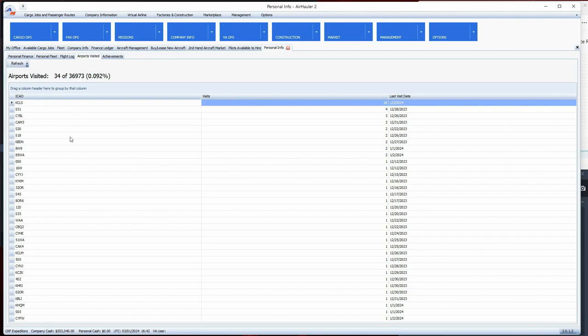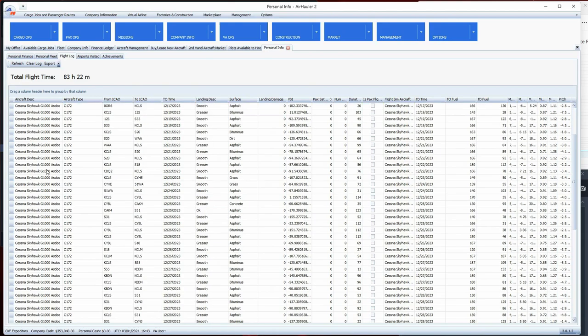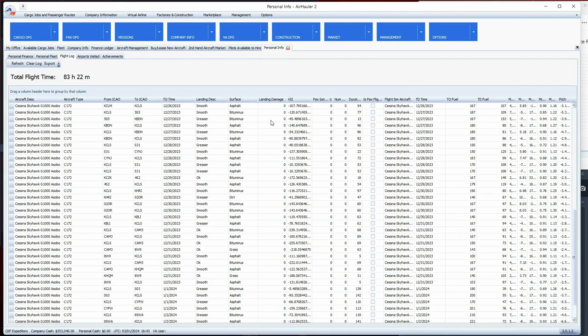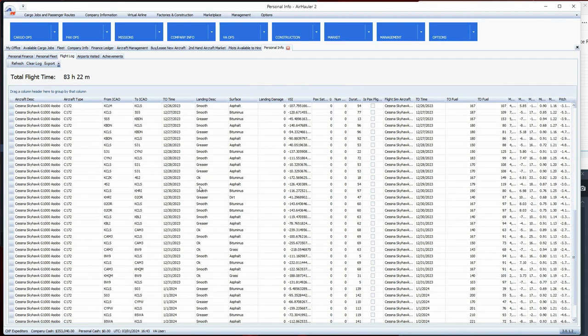You can also get a list of all the airports you've visited - I've visited 34 different airports since starting. You also have a flight log just like in Microsoft Flight Simulator. All my flights have been in the C172. It shows what type of landings you've had and any landing damage - fortunately I've had none. A couple of landings into really short runways got me just an okay rating, but I usually try for smooth greaser-type landings.